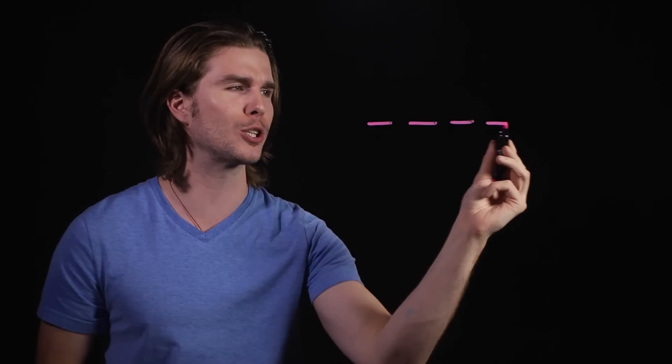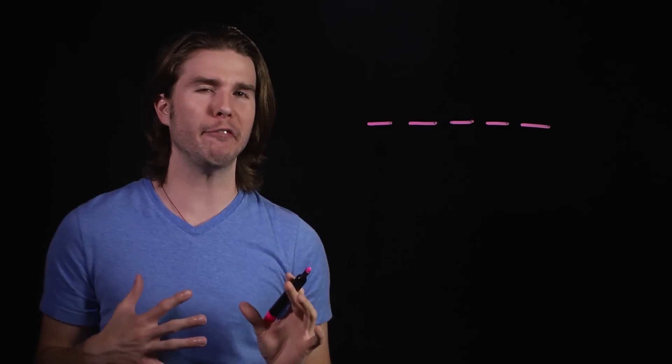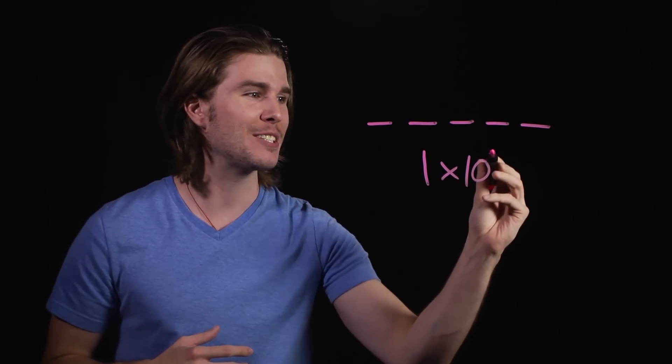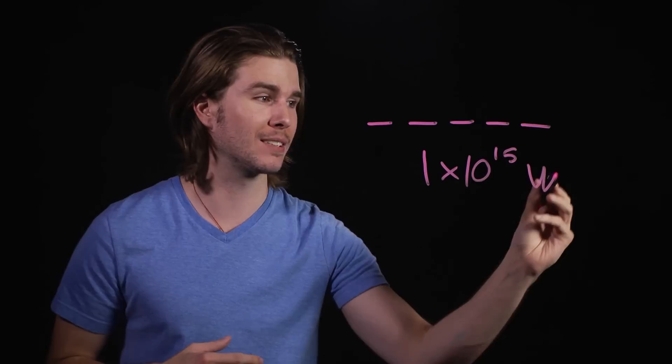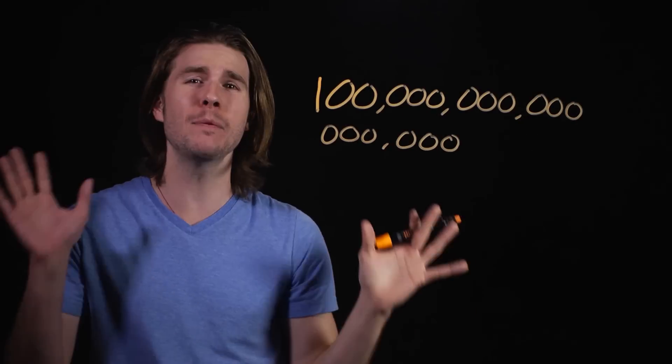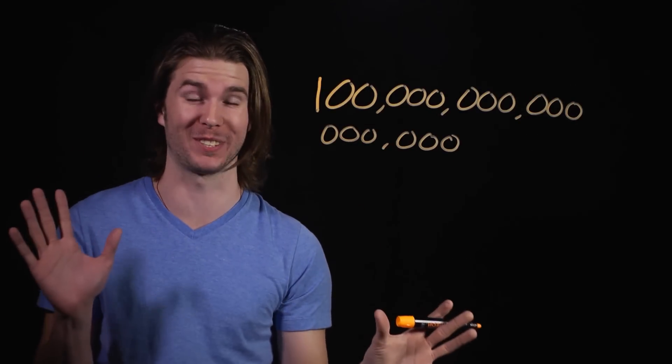On Earth, the most powerful laser is found at the Lawrence Berkeley National Laboratory, where they fire a 42-joule laser over 40 femtoseconds to give it a power rating of 1×10¹⁵ watts, or one petawatt. The Death Star laser is 100,000,000,000,000 times more powerful than this.